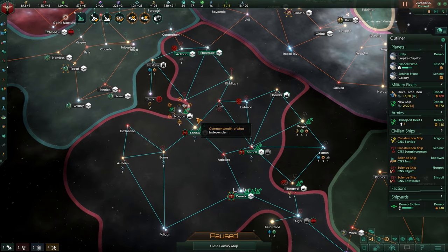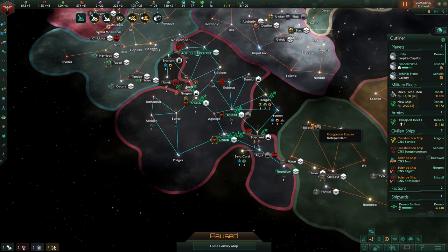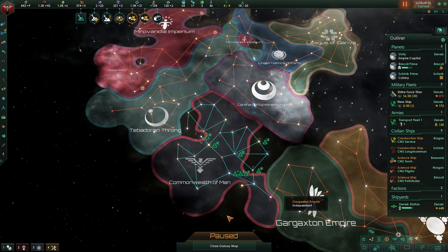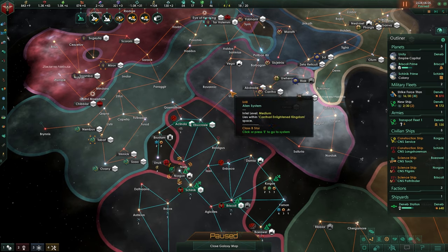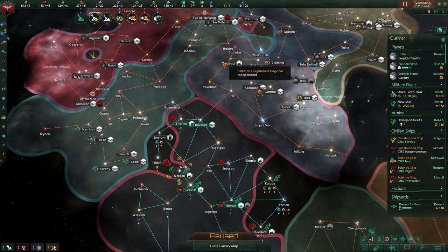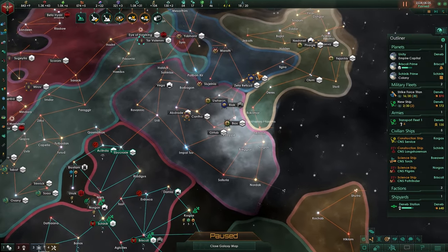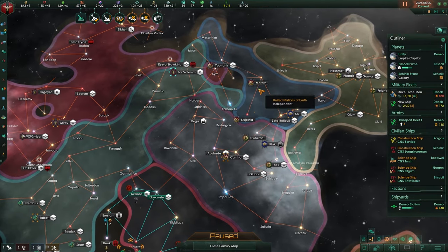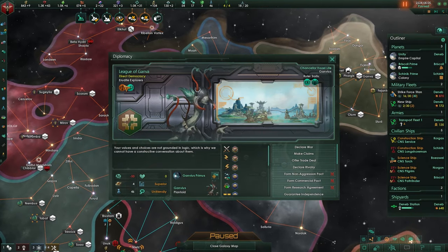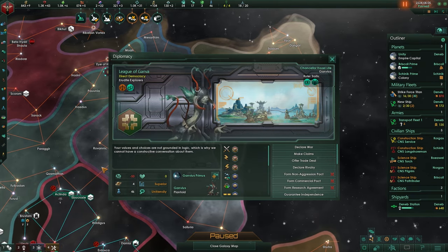Hello my friends and welcome to this Stellaris guide. The Commonwealth of Men - we are playing. Last time we talked a bit about being boxed in, and what we are going to be focusing on, like Vega, Unreal, and all of these other systems that might get us into this arm. These guys are warring a lot, and they are at war with them.